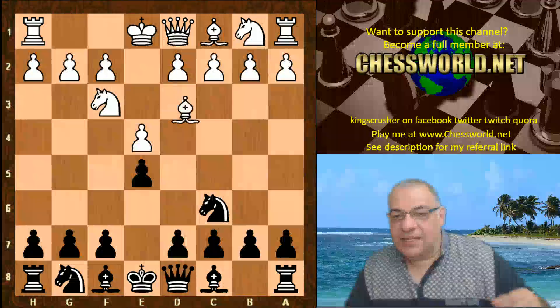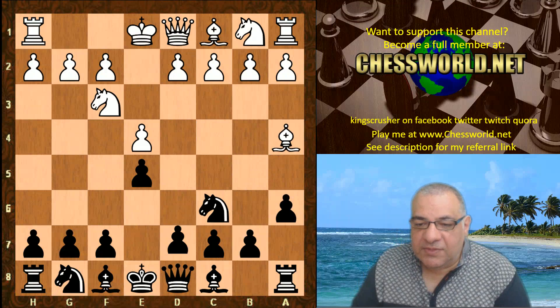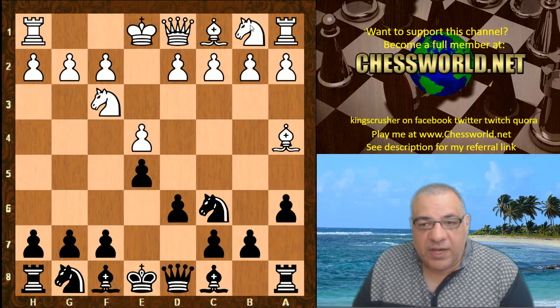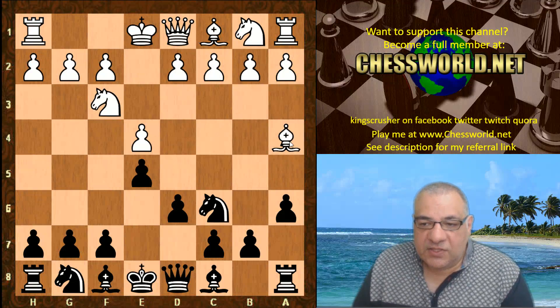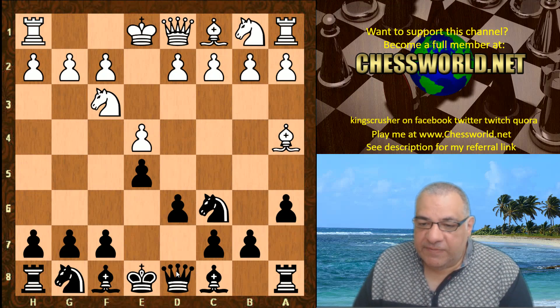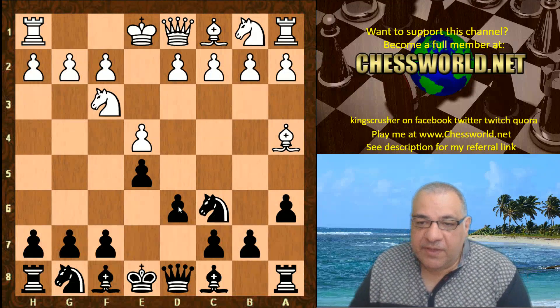Knight f3, Knight c6, and the classic Ruy Lopez: a6, Bishop a4, and now d6, which is the Old Steinitz variation. I played white earlier in the over-the-board season this year, 2018, against grandmaster Jonathan Hawkins — the strongest player of Hendon Chess Club, a former British champion. He played d6.